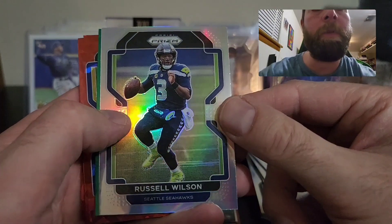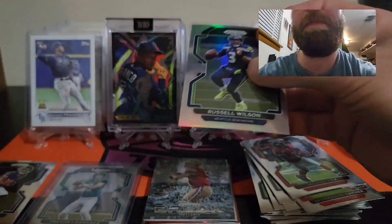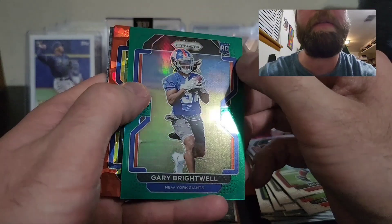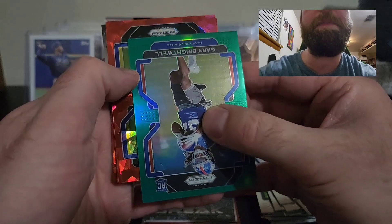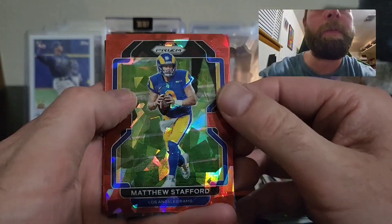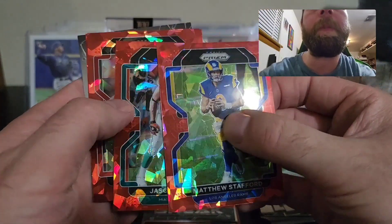Our green is going to be a Giants rookie — Gary Brightwell. Too bad there is a big mark on it — a big scratch or dent. Our first cracked ice is going to be Matthew Stafford. Our next one is Jason Taylor.